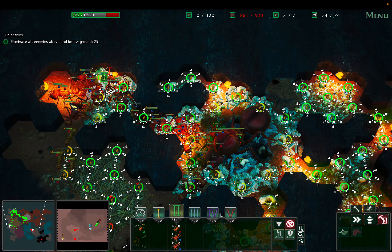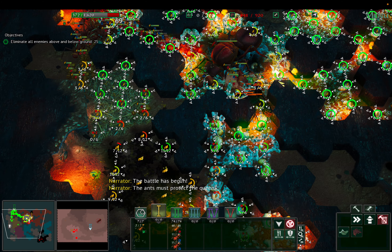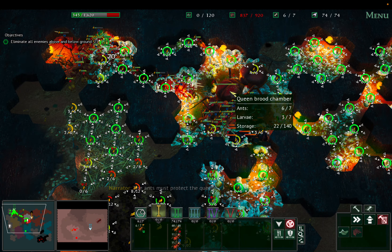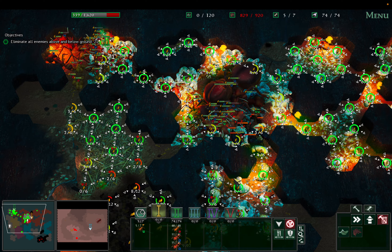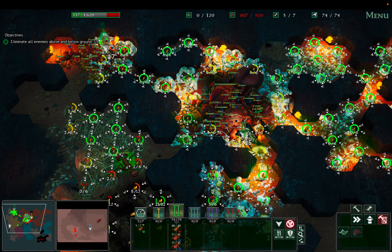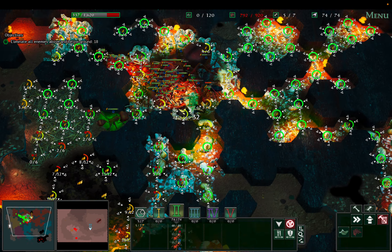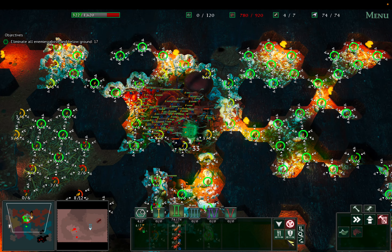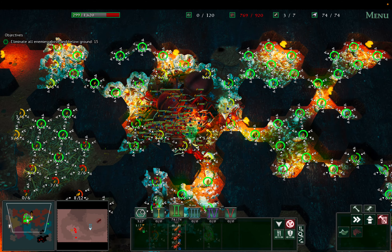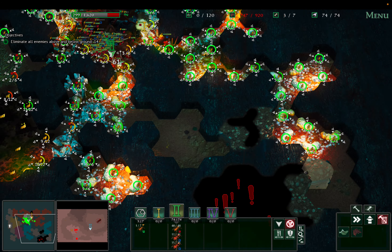All I have to do is wipe these guys out, wipe those guys out, and the small two packets of resistance. Twos can go over there and my guys can dig this out. Just what I expected — the battle has begun, the ants must protect the queen.